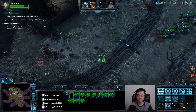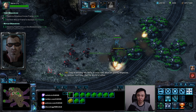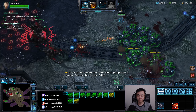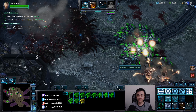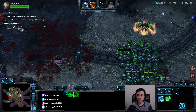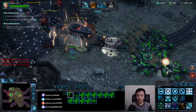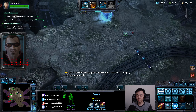Nova is my only anti-air. Nice. Getting the Raven for healing. Using these spider mines — cool, good progress. We've knocked over roughly half the shipments.